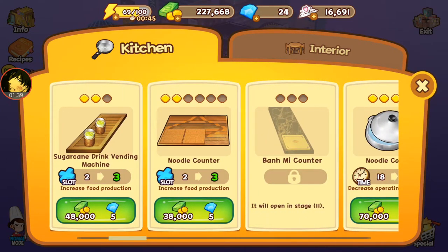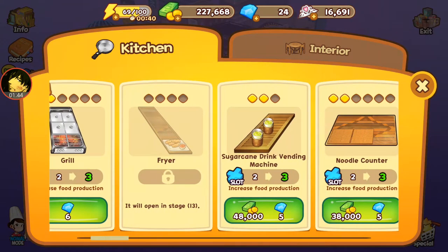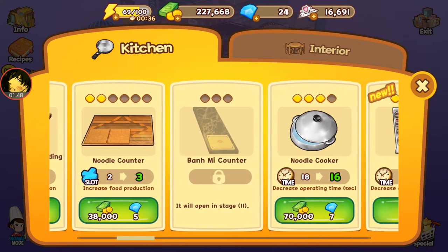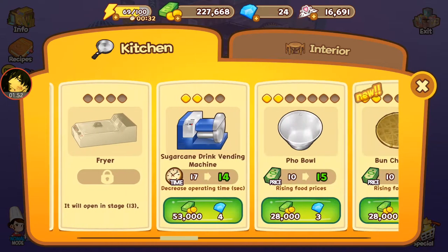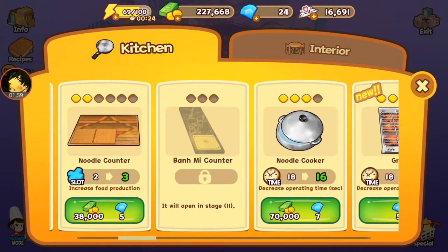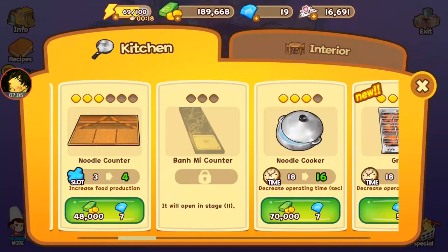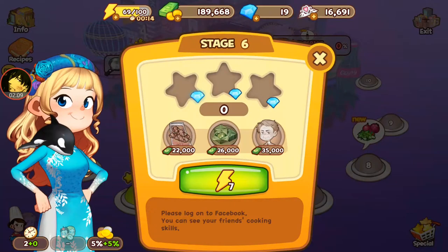Is there going to be a specific counter for this or do I need to use the same counter? I'm not seeing a second counter — I see a fryer counter and a ban me counter. With the grill, if I'm going to need to use the same counter spaces, I'll need to increase them. Let's go to three counter spaces for right now and see how this works.